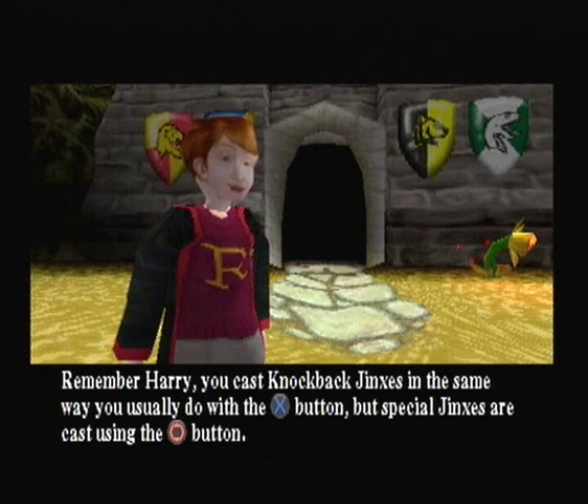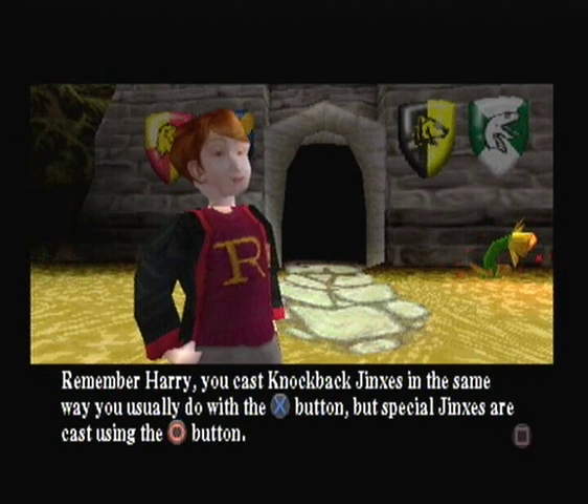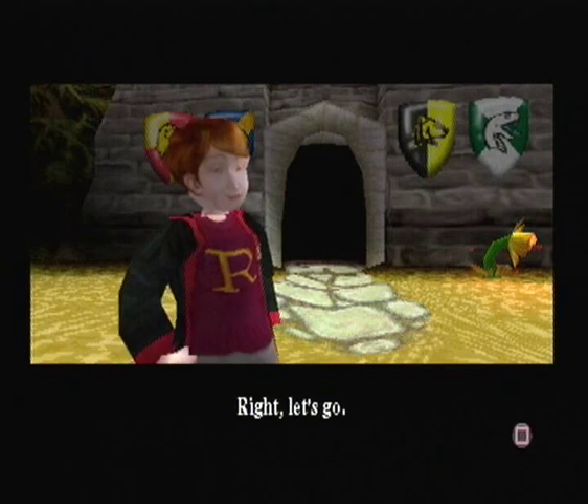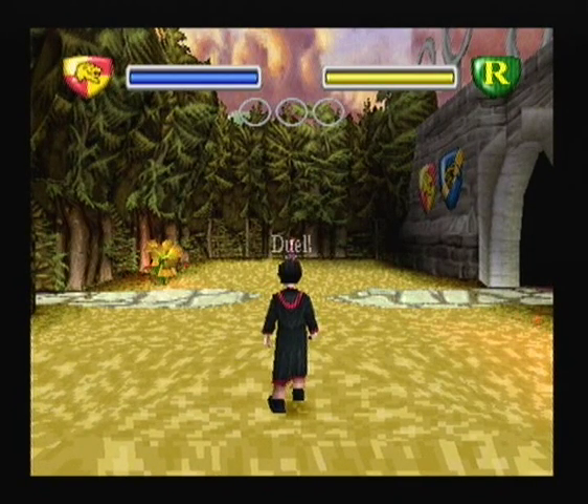Remember Harry, you cast knockback jinxes in the same way you usually do with the X button, but special jinxes are cast using the circle button. And look, those flowers are sparkling, so that means they'll have special jinxes hidden inside them. Right, let's go. I do know all this, Ron. Get ready! Duel!